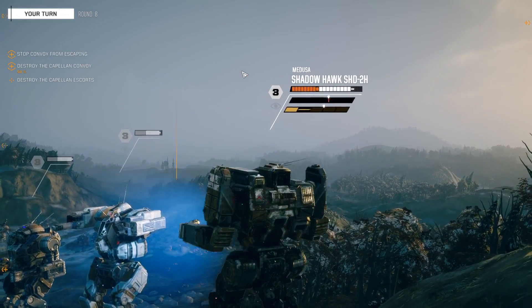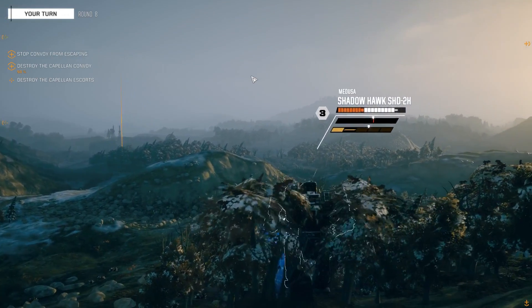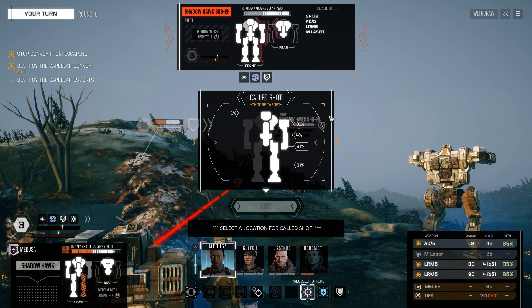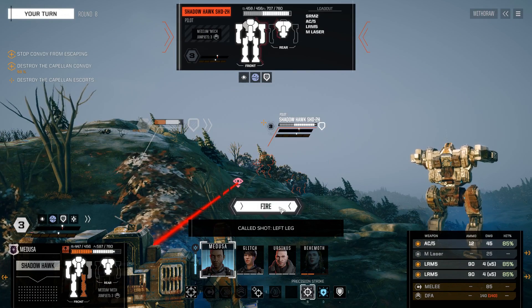I'm going to take the Shadow Hawk down. He's got my leg, which is not great. Instabilities, knockdowns lead to kills. So let's try to focus some of these guys down while our Centurion deals with a target. We're going to go after the Shadow Hawk. I thought we had the leg.